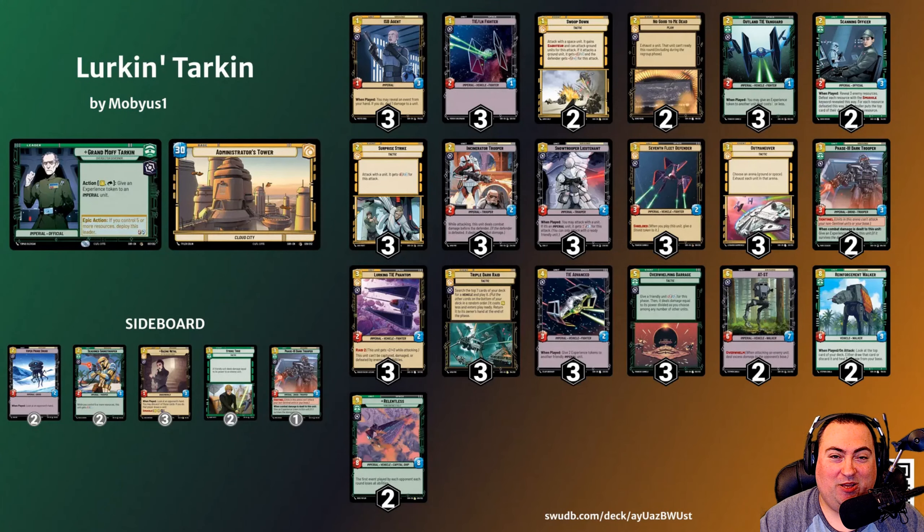Hello everybody, Mobius1 here, bringing you another Star Wars Unlimited deck tech and gameplay video using the website Karabast. In this video, we're going to be examining my work-in-progress version of the yellow or cunning Grand Moff Tarkin deck that's been floating around in the meta. I like to call it Lurkin' Tarkin. The deck gets its name from the card it's built around: the Lurking TIE Phantom.